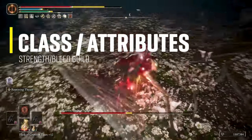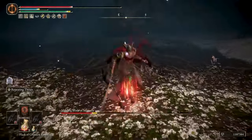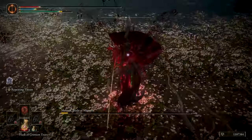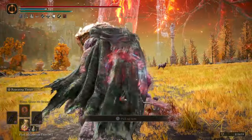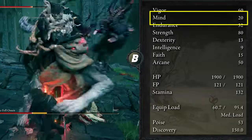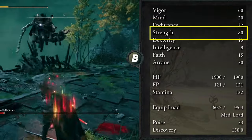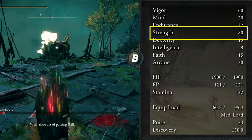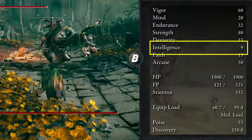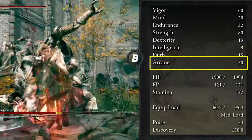If you plan to do this build from scratch, I recommend starting with a class that has a good amount of Strength to play like a strength build in early and mid game, then start adding points into Arcane. A Hero or a Vagabond would be good choices. I'm playing a level 200 Vagabond, so the points you see may differ from yours. Attribute distribution: Vigor at 60, Mind at 20 (you don't need a lot of Mind since Repeating Thrust is very cheap on FP), Endurance at 32, Strength at 80 (the Knight Rider Glaive with Blood Affinity scales B with Strength), Dexterity at 13 with no further investment, Intelligence at 9 with no investment, Faith at 15 to use Flame Grant Me Strength, and Arcane at 50 to increase the blood buildup of the weapons.